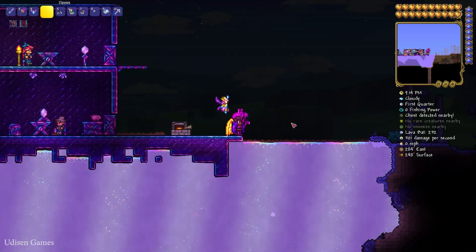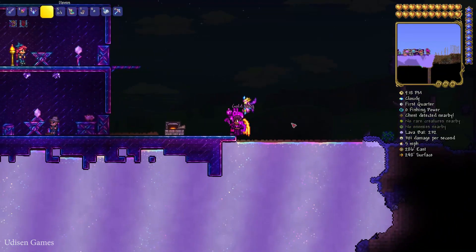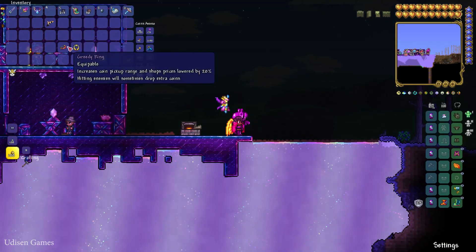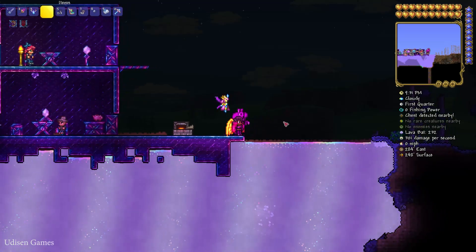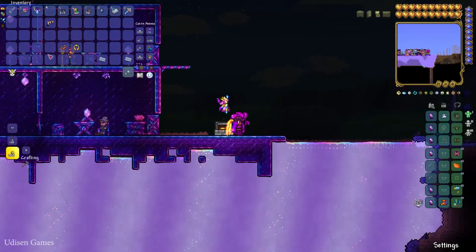Option number one: use the Lucky Coin. Drop the Lucky Coin into the shimmer. The shimmer will consume this item and give you a result. After that, use the Gold Ring — drop it again in the shimmer and boom, you get the Discount Card.